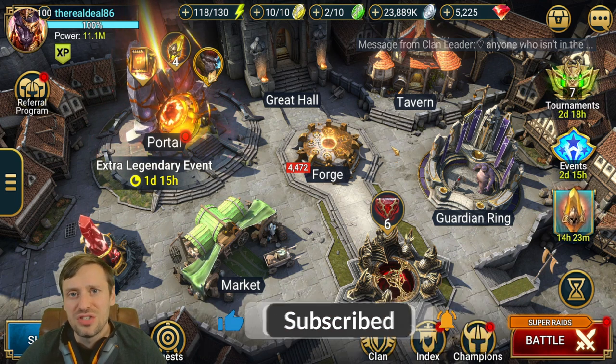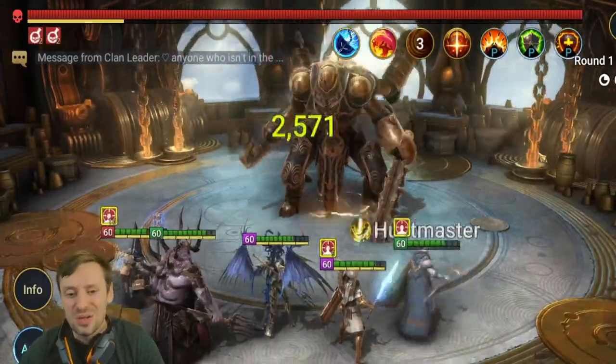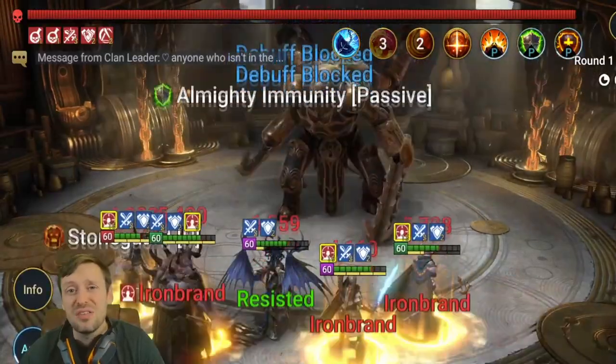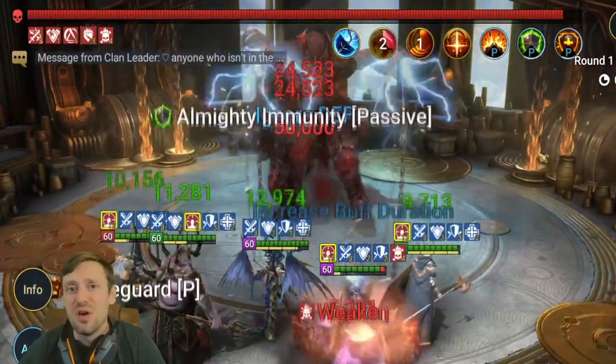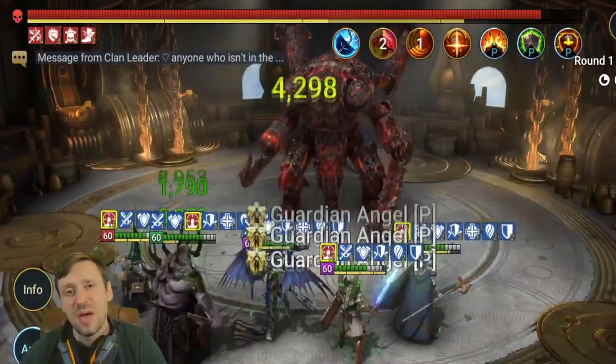The team is Stagnite, Godseeker, Mithrala, Dur, and Geomancer. Stagnite is amazing for this boss — he does decrease attack and drop defense, however you may want to turn those off and only use his A1. It's all about his slow, so we slow down the boss.